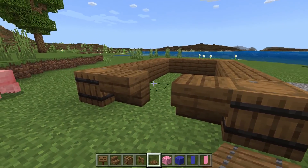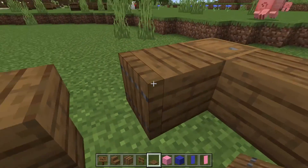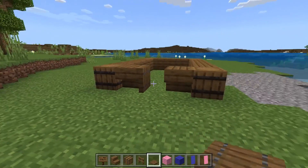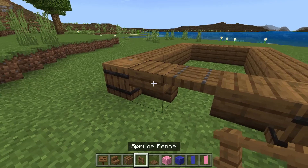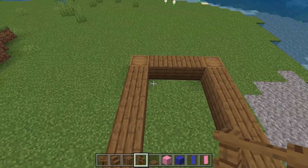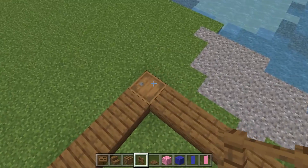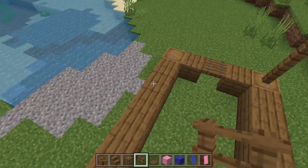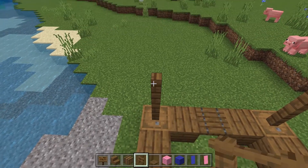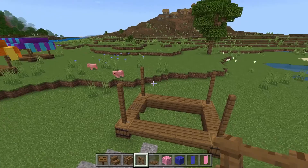Next, grab a spruce trapdoor and place it there — that's how you get into your little shop, which you can customize however you want. Then take some spruce fence and go up three on every single barrel. This is going to provide the supports for our roof, and now we basically just do the colored top that we want.